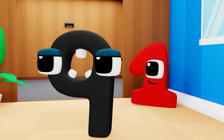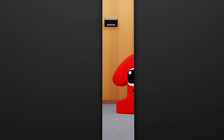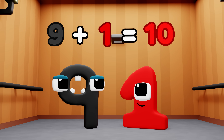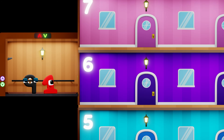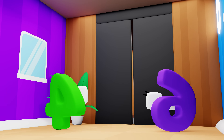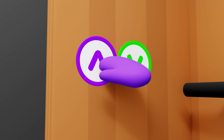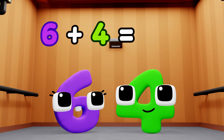Alright, who's going next? We'll go! Together we make ten — that will get us to the party! Nine plus one equals ten! Yeah! You're with me, six! Got it! Six plus four equals ten!